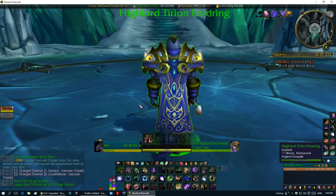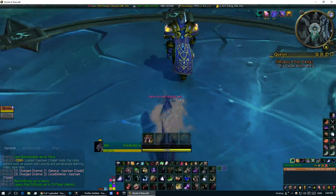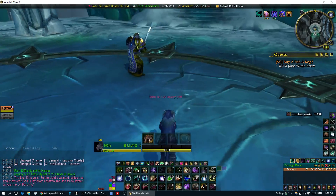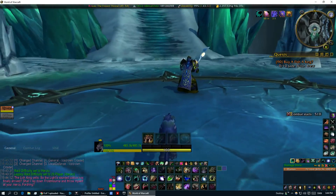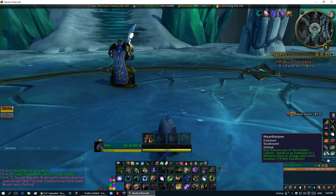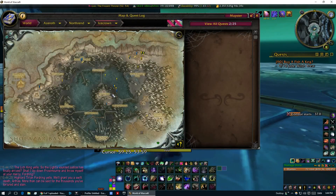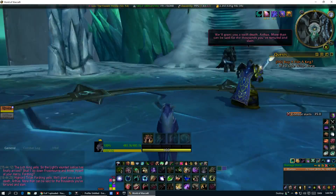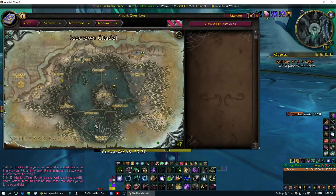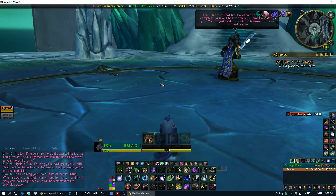I definitely hate having to do this fight just because of the roleplay and flying out to him. There is a problem here: I want to farm both Lich King and Yogg-Saron on characters that only have one lockout — meaning they have to fly all the way out of Icecrown Citadel. That's the biggest downside of my method.